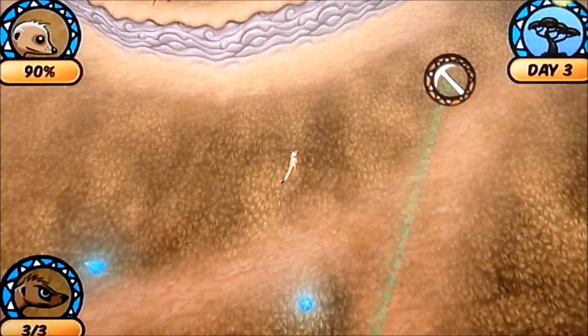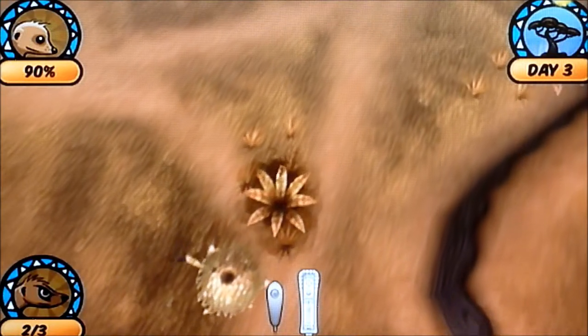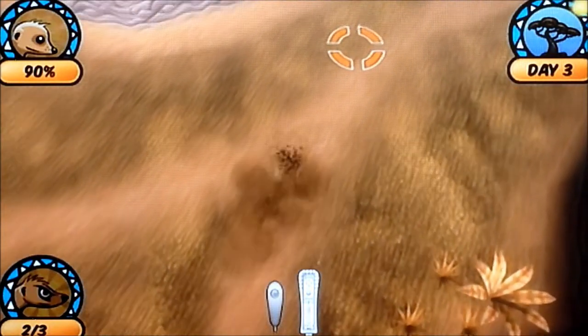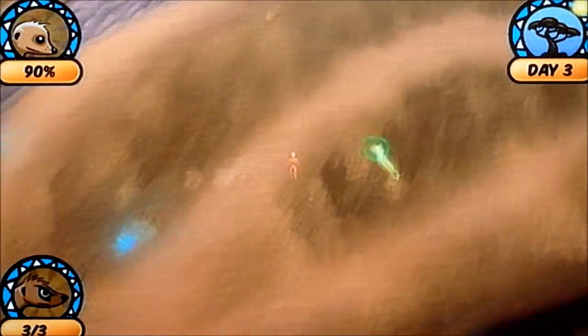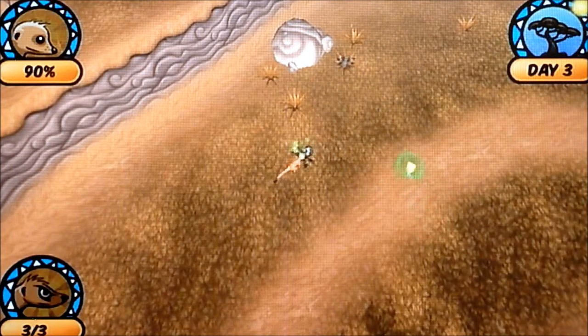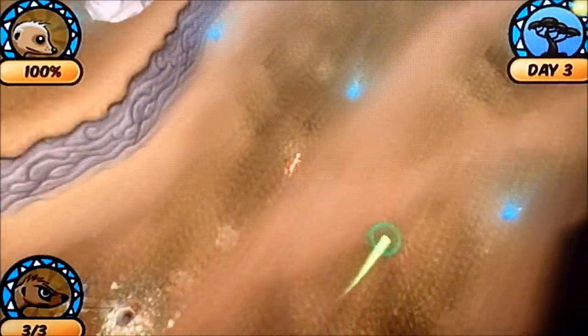Looking at the top right corner of the screen, the little yellow dot is moving — it means I'm just past the halfway point of the day. So I want to do a little bit more hunting before the day's out. Another tarantula — kill the spider. My boss doesn't like spiders, I don't like spiders. Sorry for those who do. I like Spider-Man — I think it's a bit different.